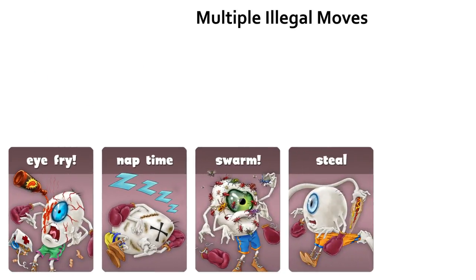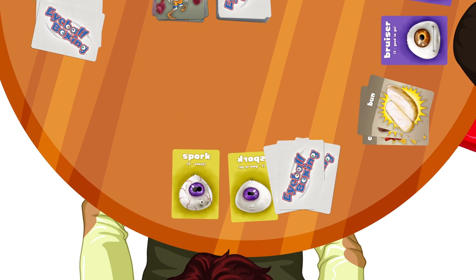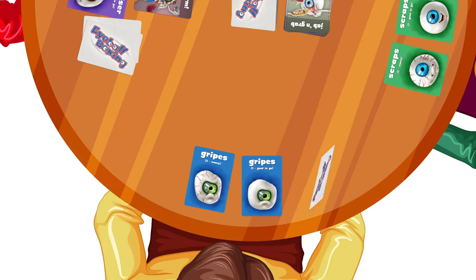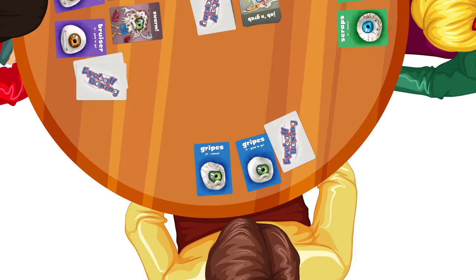Multiple Illegal Moves. You may play multiple types of illegal cards on opponents — for example, an eye fry and a swarm card on the same opponent. However, you may not play multiple illegal moves of the same type on the same opponent — you may not play an eye fry card on a player who already has an eye fry card in front of his or her eyeballs.